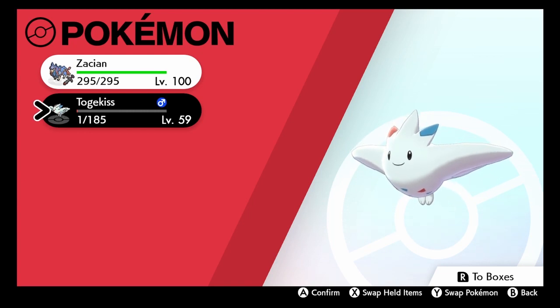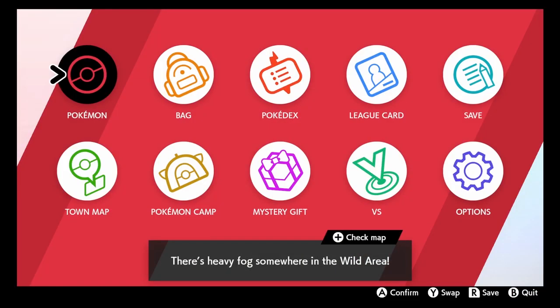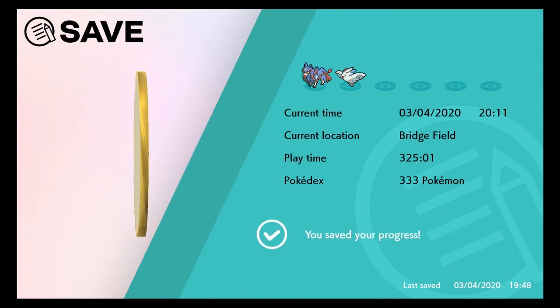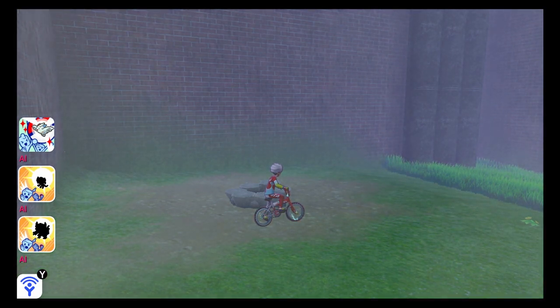By the way, if it didn't have the ability, what we had to do is close the game without saving and re-enter. This way, our rare den will restart. So we can, once again, do the same thing with the day skip until we get the Pokémon we want with the ability we want.